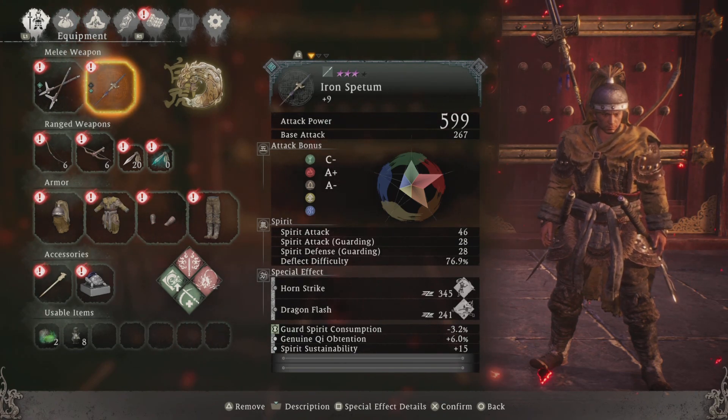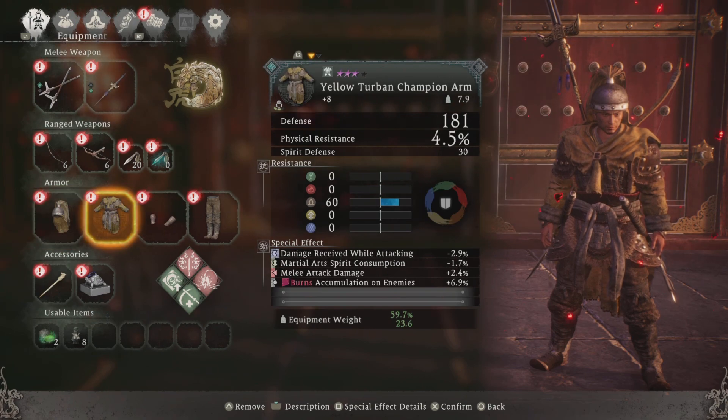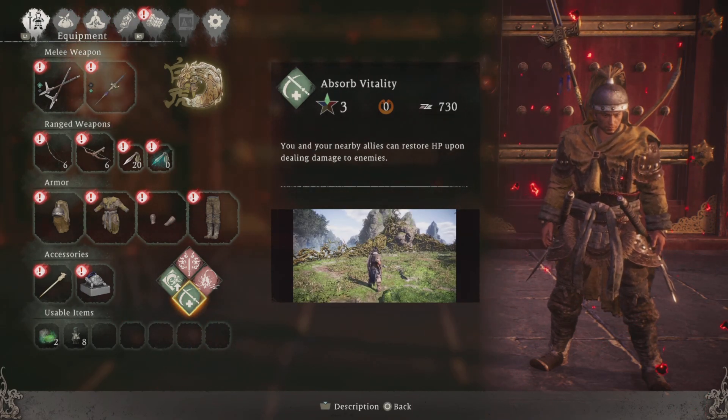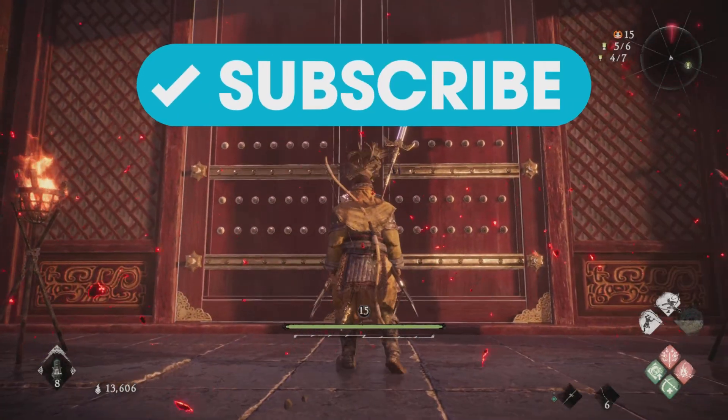I'm using the iron septum upgrade plus nine and also the yellow turban champion armor set. Those are the important things, and yes, inner breath — I might not be using that much — but the absorb vitality does come in handy.